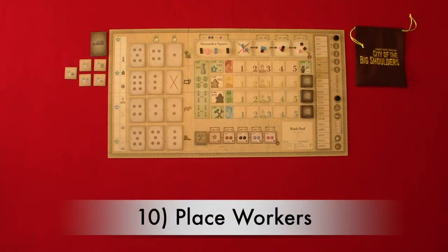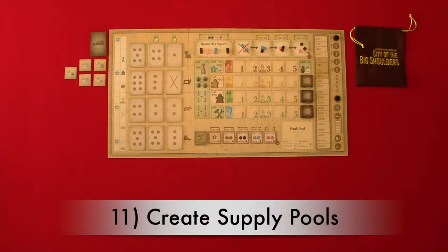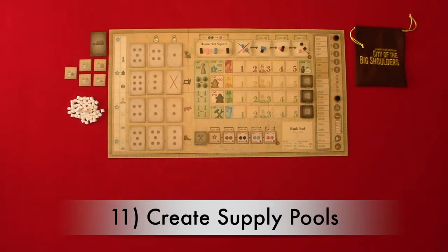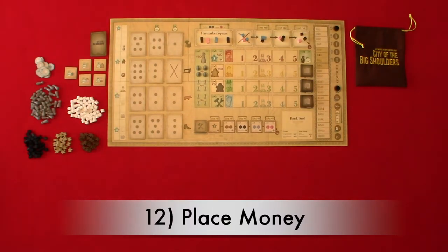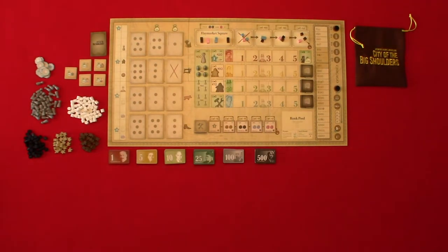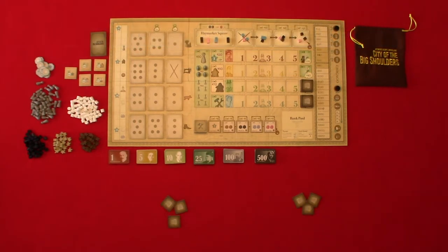Step 10: place workers. Place four workers on the top four $40 worker spaces on the main game board. Step 11: create supply pools for workers, managers, salespersons, goods, automization, and appeal bonus goods tokens next to the main game board. Step 12: place the money from the bank within reach of all players. Step 13: deal three era one building tiles to each player.